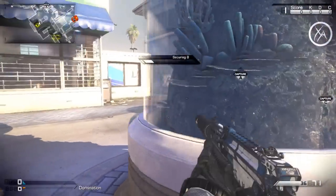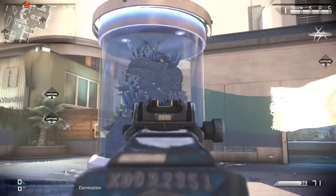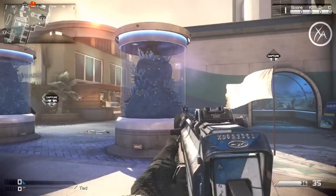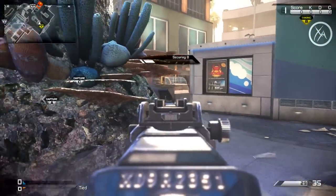Moving on to the B flag, it's actually pretty straightforward. The only piece of cover that you have to capture the B flag behind is this little aquarium right here. Keep in mind that you can eventually break this glass — it does take quite a bit of damage to break it, but a grenade or something will easily break this glass, and then you can kind of shoot around the coral here.